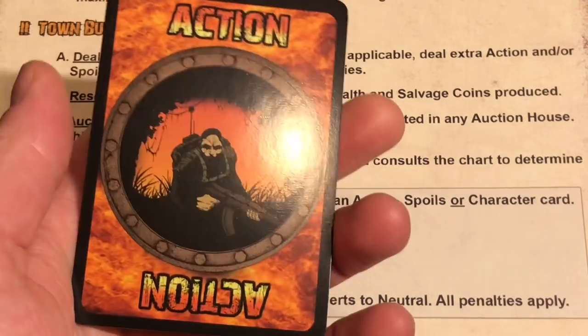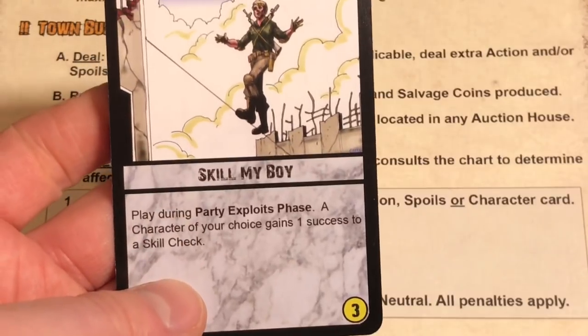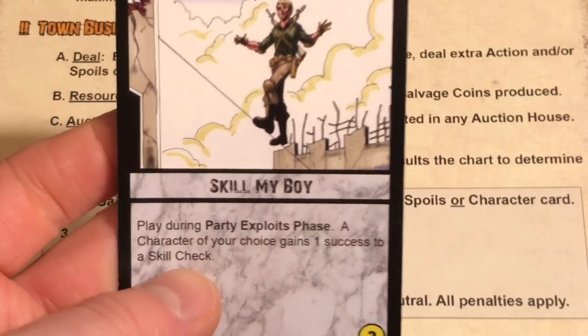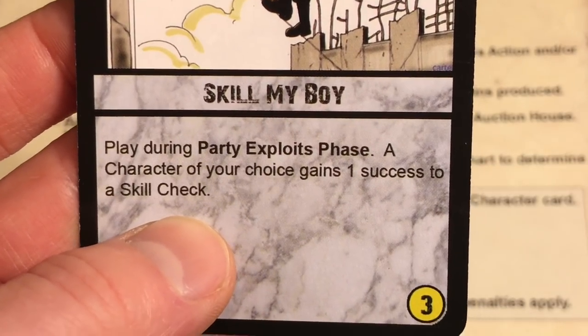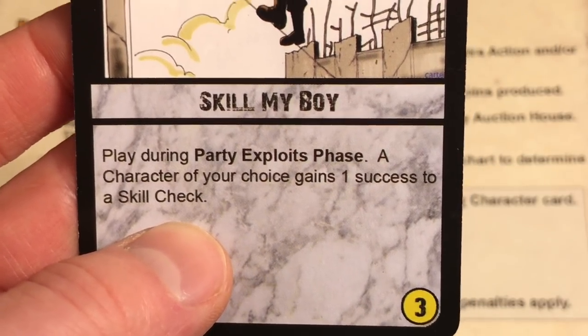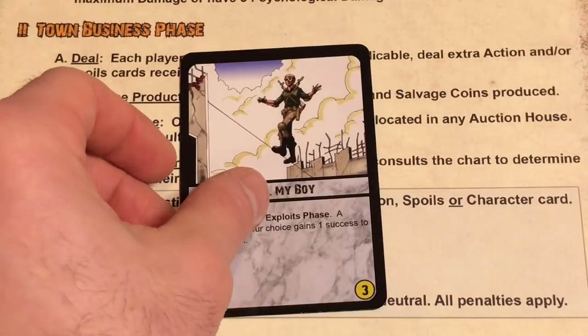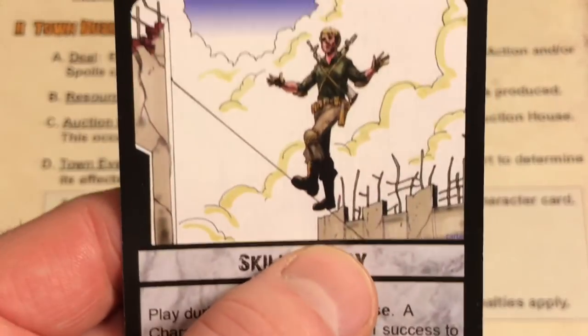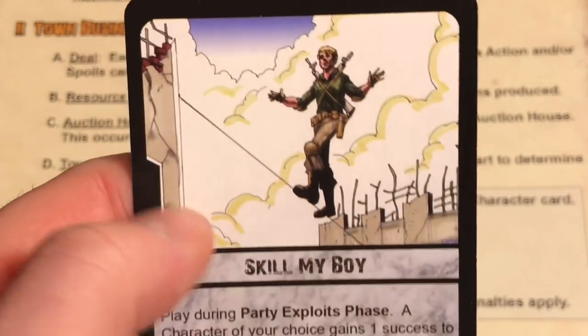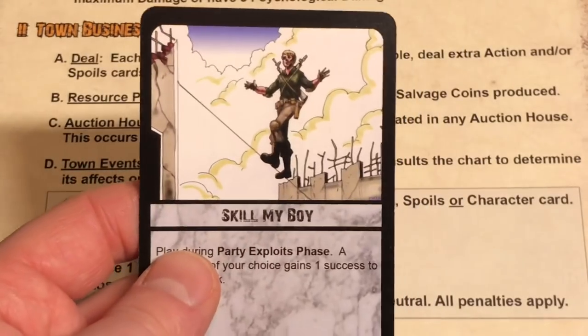The action card we receive is Skill — play during party exploit phase. A character of your choice gains one success to a skill check. That'll be pretty good. There's a picture of a person tightroping across some ruined buildings — it looks pretty cool. We're going to put this with our action cards.